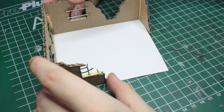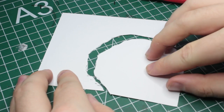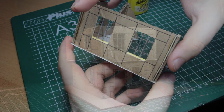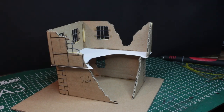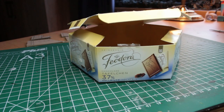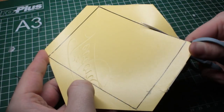Now it's time to test fit the floor and sketch in the hole we wanted to have. After cutting that space out, we can glue it to the walls of the first floor. The rough work is now mostly done and the house is really coming together. For the planks of the floor, I used the cardboard from a candy box, as it is sturdy but thin, which makes it excellent for detailing.